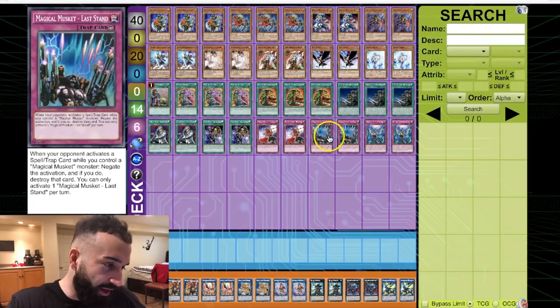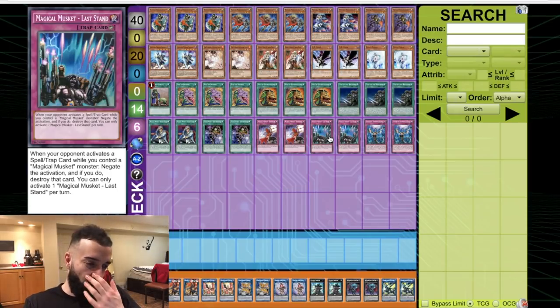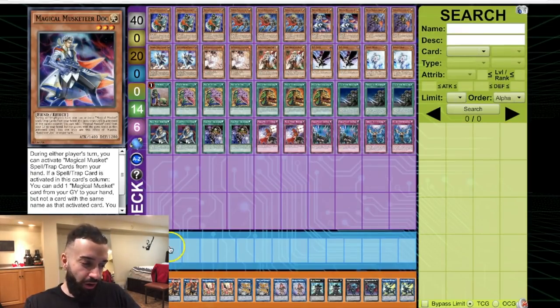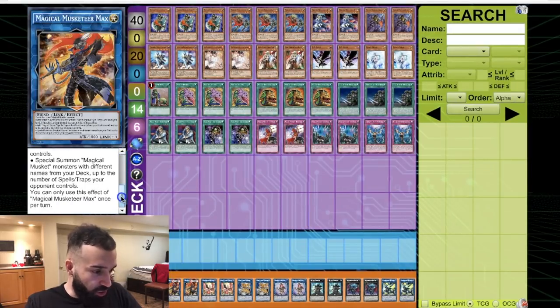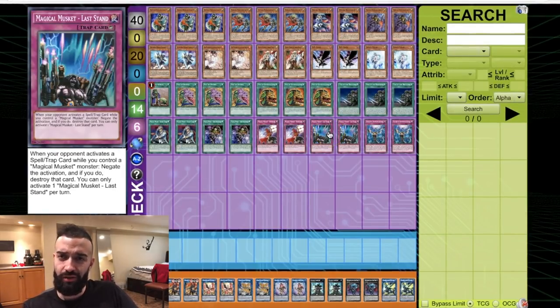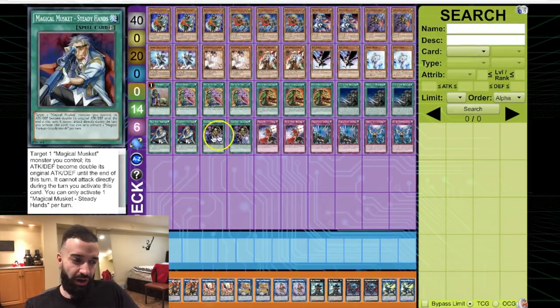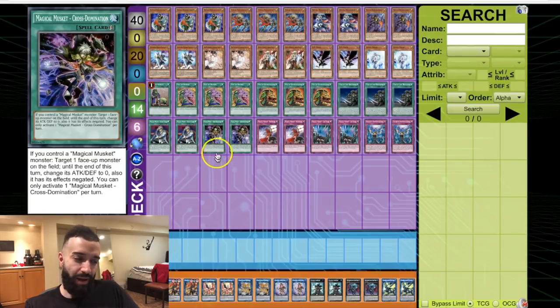So if your opponent has four spells and traps, you can special summon four Magical Musket monsters from your deck. They activate Widow's Anchor, you negate it with the counter trap, and you still special summon four Magical Musket monsters. It's like Electron-level powerful. If your opponent has four monsters and one can negate it, you have Cross Domination in hand — Max's effect adds four Magical Musket spells, they negate it, you negate their card with Cross Domination, then you add four spells to your hand. It's absolutely insane.